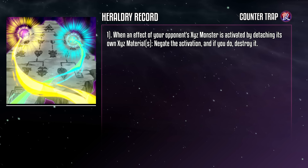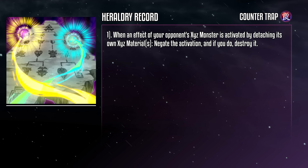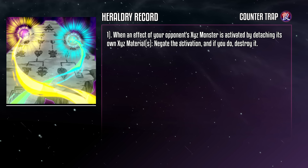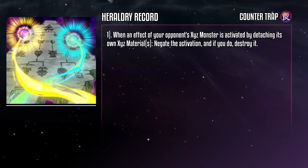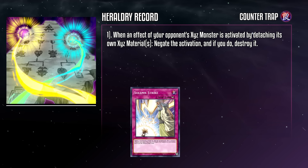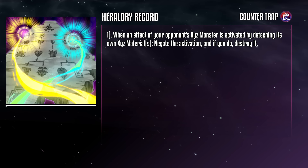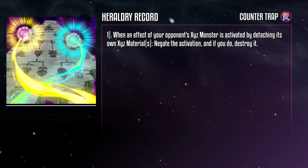Heraldry Record is a counter-trap card that can be activated when an effect of an opponent's Xyz monster is activated by detaching its own materials. Negate the activation, and if you do, destroy it. For all the guff I've given this theme, it may surprise you to know that this has had a brief window of competitive viability. Xyz monsters were all the rage, and in a time before Solemn Strike, a free way to stop Xyz effects — as opposed to the discard from Divine Wrath — was looked upon very favorably. Now, as Xyz started dropping in saturation, this too has become less desirable. Sounds about right.